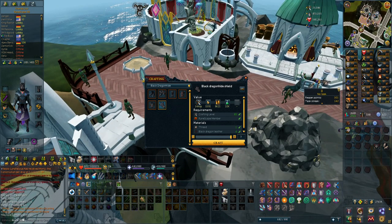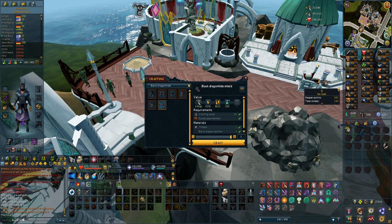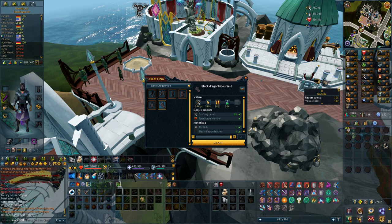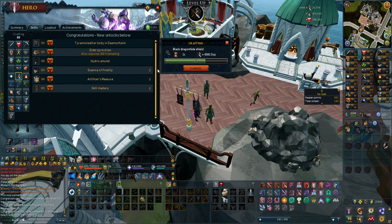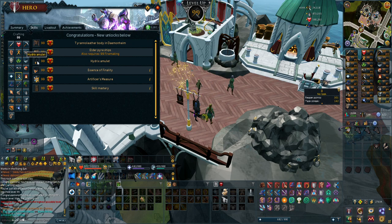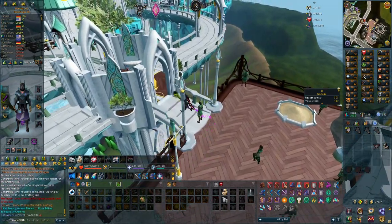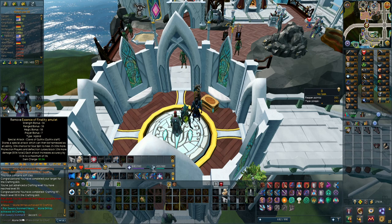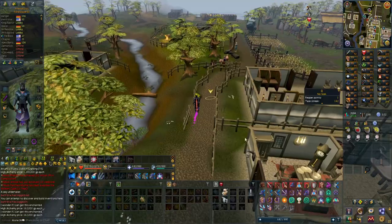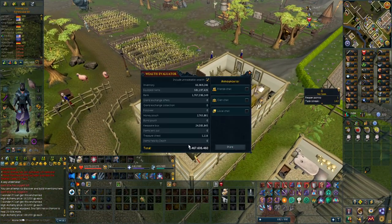Ever since I came back to RuneScape 3 on my Iron Man I've been wanting to max, slowly working towards that while doing a lot of PvMing for video content. We're about to get 99 crafting done - now I won't get daily challenges for this skill anymore. Without a boost I can now make the amulet of souls, so I'm spending 300 reaper points on a hydrix. With four onyxes from the Araxor grind, I craft the amulet of souls - a replacement for essence of finality on bosses. My account is now worth 2.5 billion.